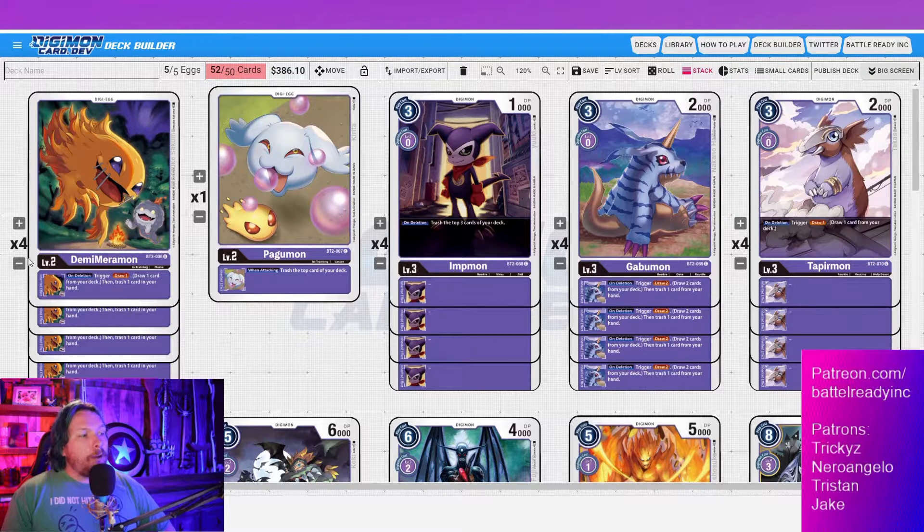Looking at our eggs — in 1.5 they got the new egg, the Demi Mermon. Its inheritable is an on-deletion trigger: draw one, then trash one card in your hand. Essentially it's just a free draw one — you'll pretty much always get to use it. It's not as situational as blue's digi-eggs, which require specific builds like the jamming one. This is just super powerful.